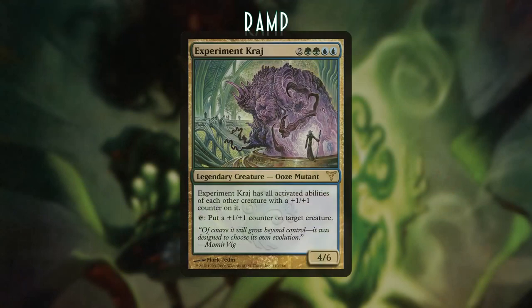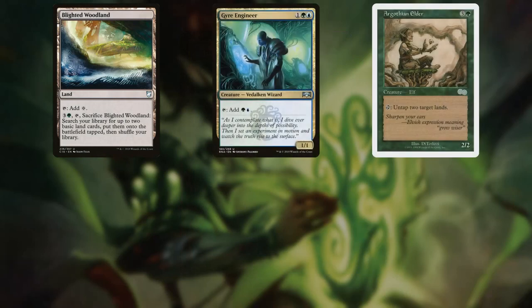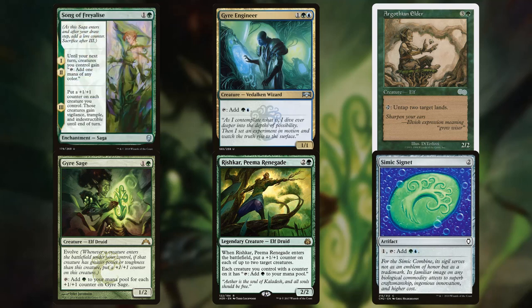Our ramp is fairly basic because we don't have a lot of giant things to get out — Experiment Kraj is only six mana, so it's really not that bad. We have Blossoming Woodland, Gyre Engineer and Argothian Elder as discussed in the combos, Gyre Sage, Rishkar Peema Renegade, and Simic Signet. Rishkar is particularly useful because it turns two creatures into mana dorks, helps all your creatures that already have +1/+1 counters on them, and also triggers Simic Ascendancy.